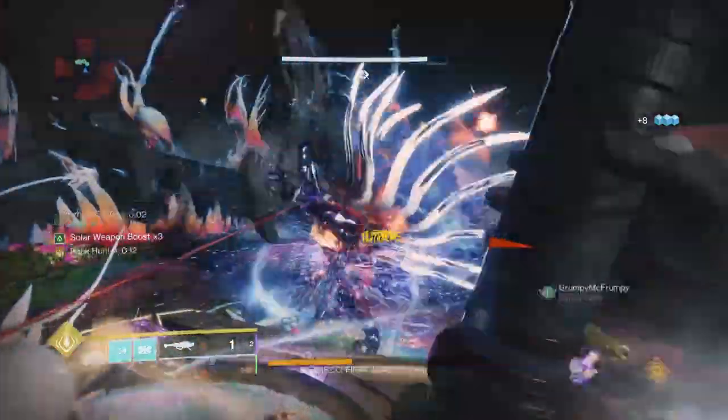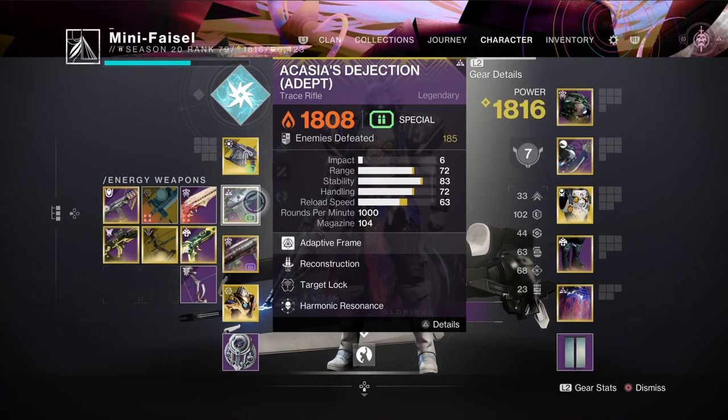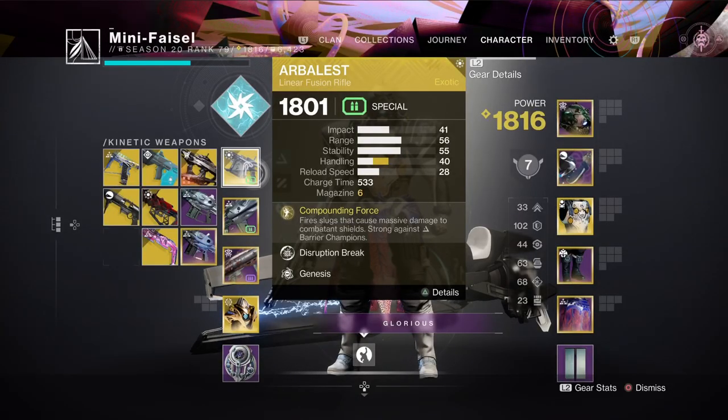Once I use all my rockets, I use this Aisha's Dejection Adept, which has Target Lock and Reconstruction. Then any primary does not matter — I have Arbalest on.